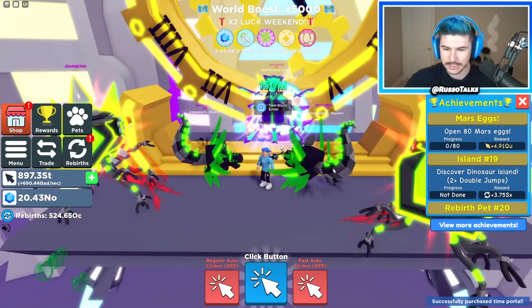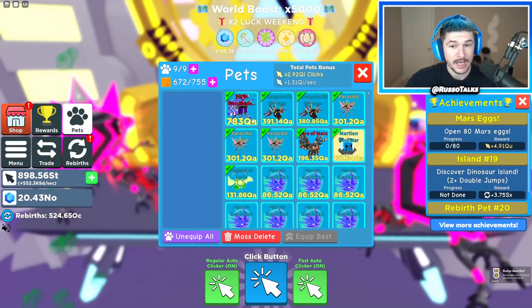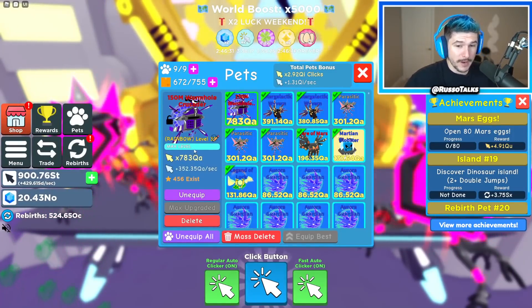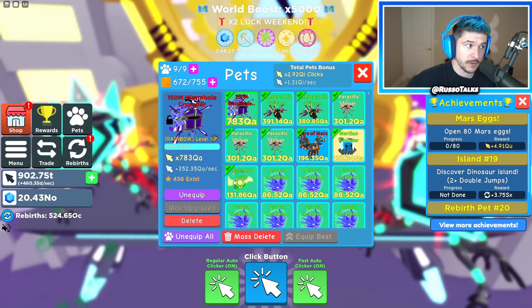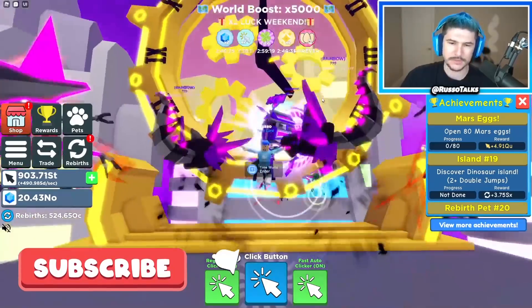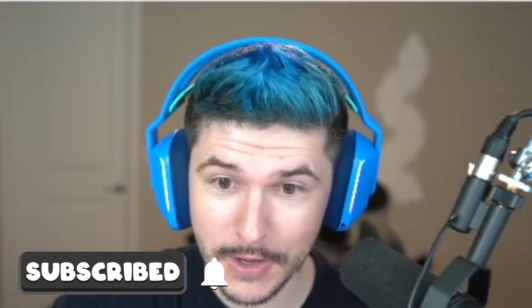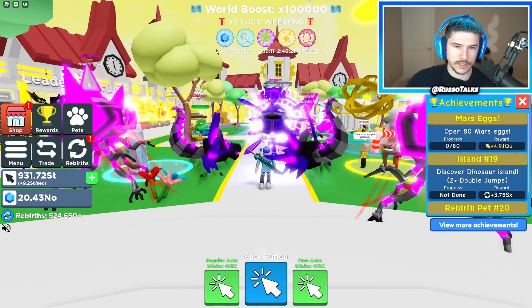I'm gonna hope I have enough gems — yes, I do. So let's put those on. In the last episode I got some insane pets. I have a really good team right now — a 150 million Wormhole Crusader, literally a rainbow level, max level 30, and only 456 exist in the world. Make sure you subscribe if you guys are new. I like how they have new worlds with this unique portal experience to get there. Here we are in the new world.